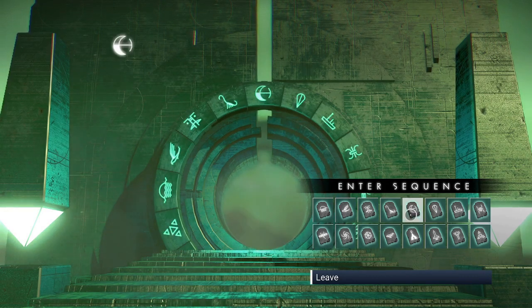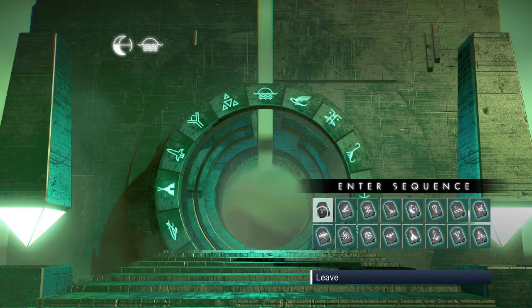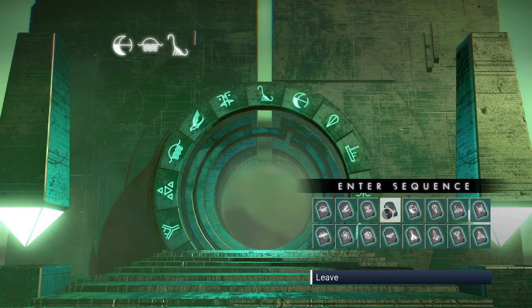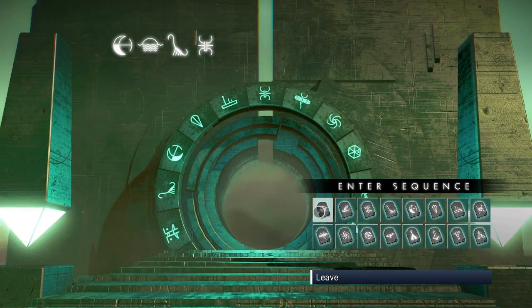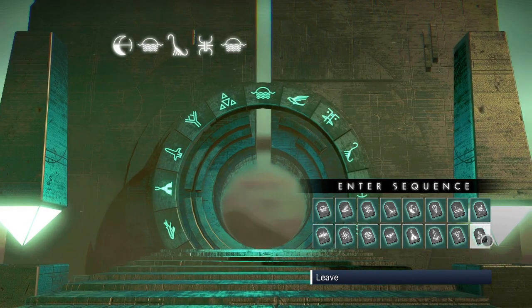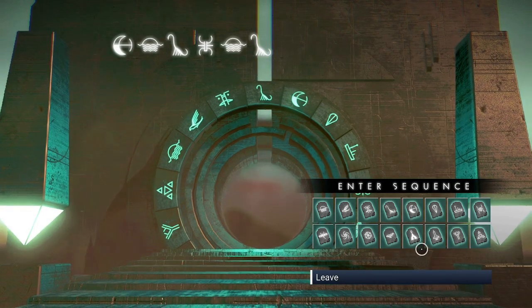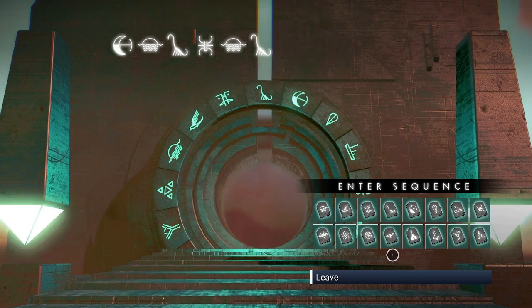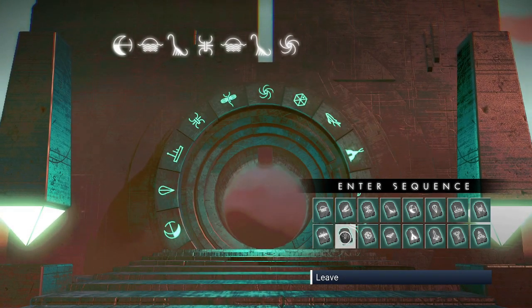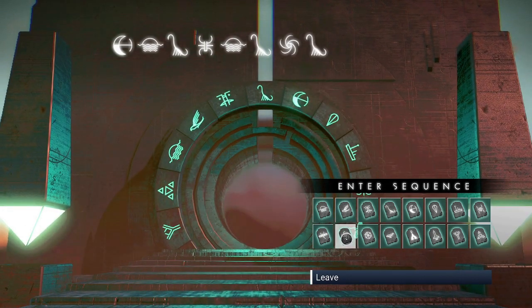So this looks like a moon, a sunrise, a dinosaur, a spider, a sunrise, a dinosaur, a solar system - the spinning one, there it is - another dinosaur, another spinning solar system.